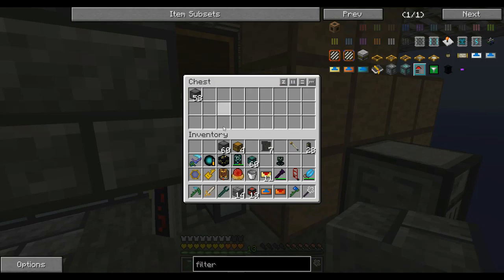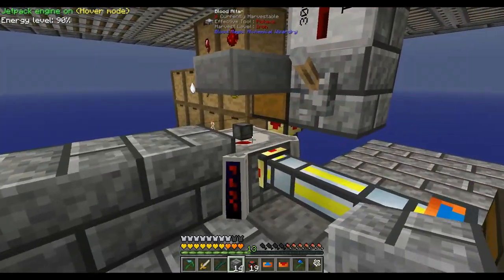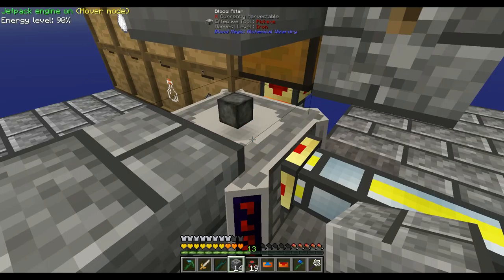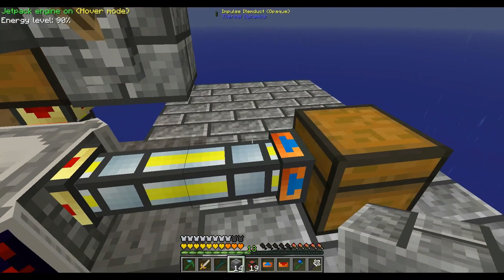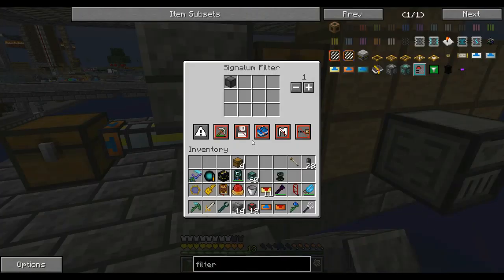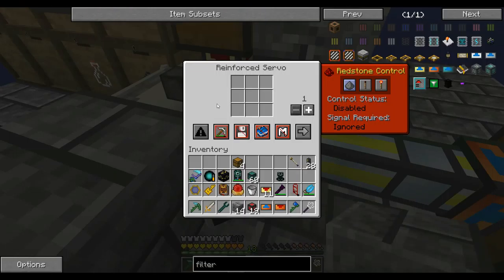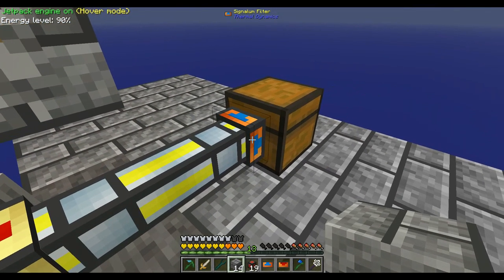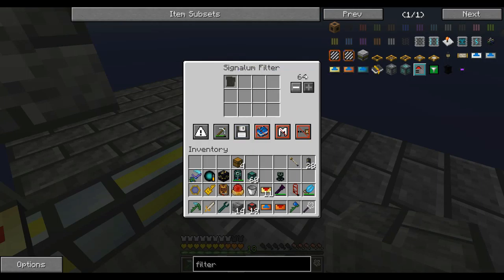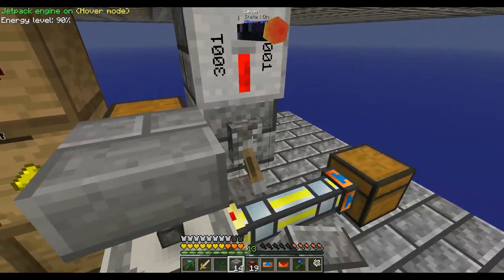I've got a chest with arcane stone blocks in there which we're going to be using for making these blank slates, and they are being fed in — 14 so far, going nicely. We've got this set up with some impulse item ducts. We've got a servo pulling things out, filtered to only allow one arcane stone in at a time, set to not allow over-sending. The filter on the output end is only allowing blank slates in, up to a stack.